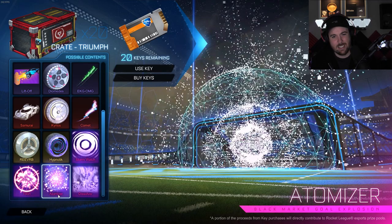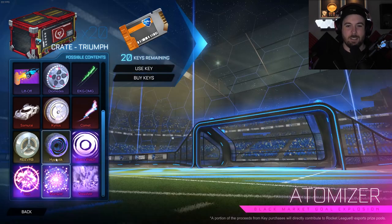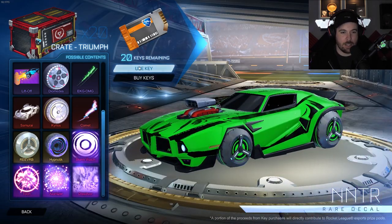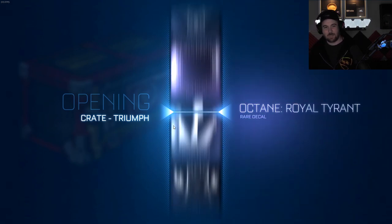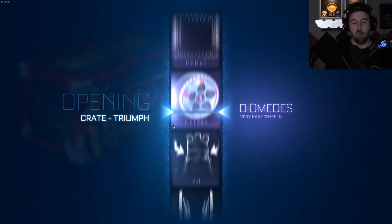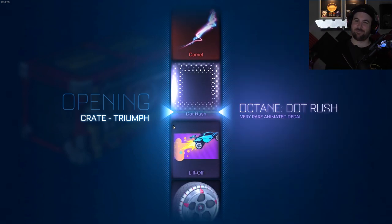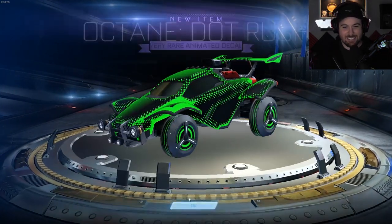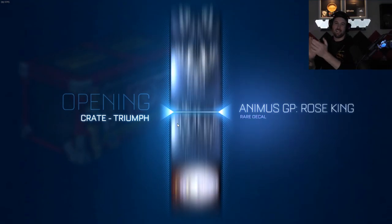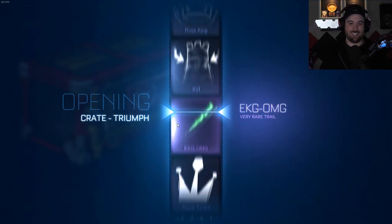I obviously want this — the new black market decals and exotic wheels — these are the three things on my checklist for this week's unboxings. Even just one of these three for the rest of these 20 would be amazing. I have a bad vibe like I'm gonna get one of the old black markets. But I'm so glad I got the painted wheels — come on, let's show the people why they subscribe to watch these unboxings on the day of updates.